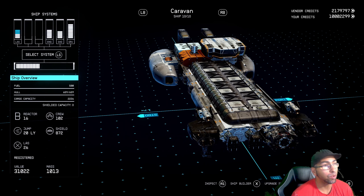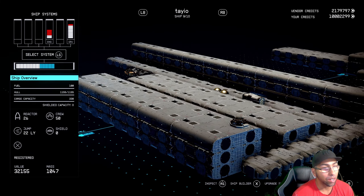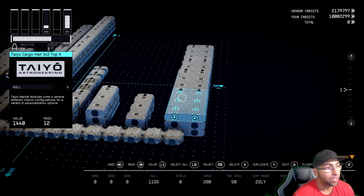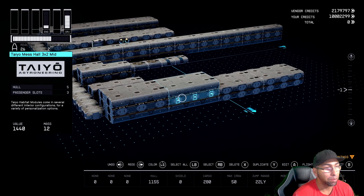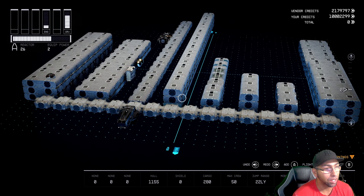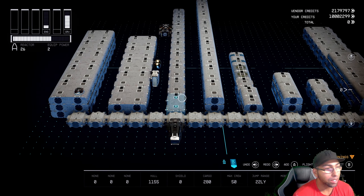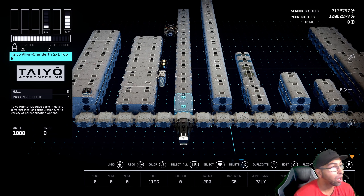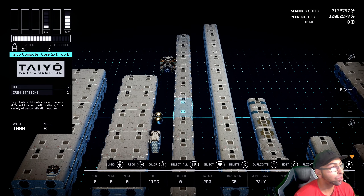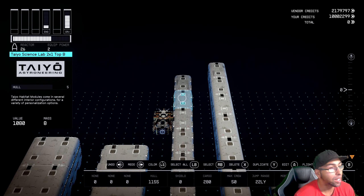First off, we'll start with the TAO manufacturer. As you can see, I've got all the HABs here, all the different pieces. These are the more unique ones because they have top, mid, and bottom sections to their HABs, and they're the only ones that do this. The other manufacturers don't. You've got your all-in-one berth, armory, captain's quarters, computer core, control station, infirmary, living quarters, science lab, and workshop.